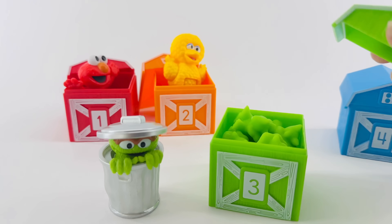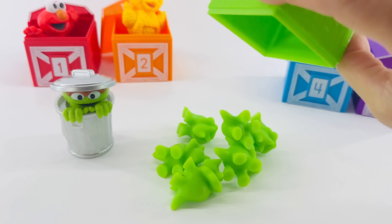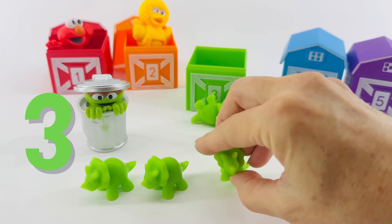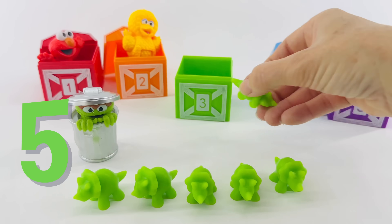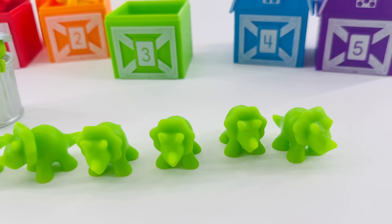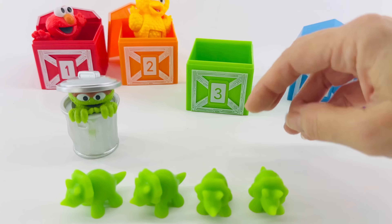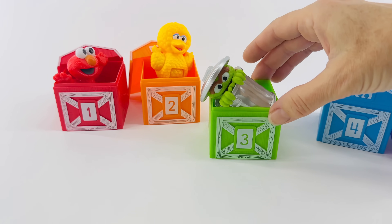Let's open it up. There's more dinosaurs inside — that looks like a lot more than three. Help me count. One, two, three, four, five, and six. Six green dinosaurs — wow, that's a lot! Well, we only need three to go in the house so that Oscar can live there. One, two, and three. Now Oscar can go live inside. There you go, Oscar.